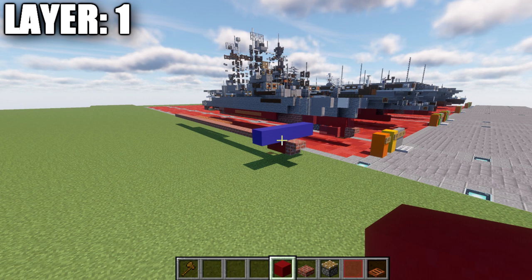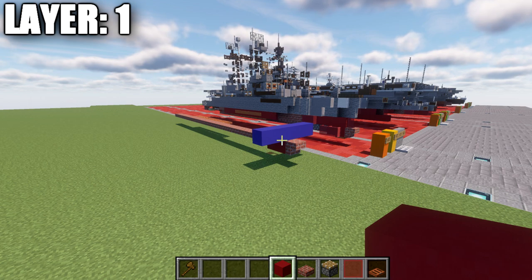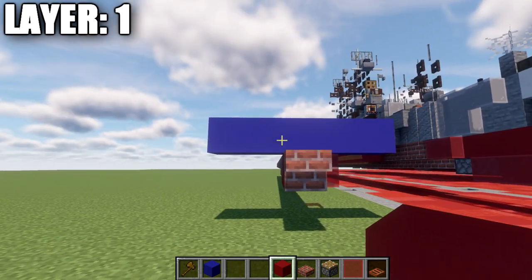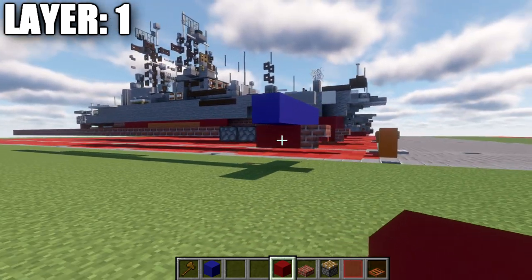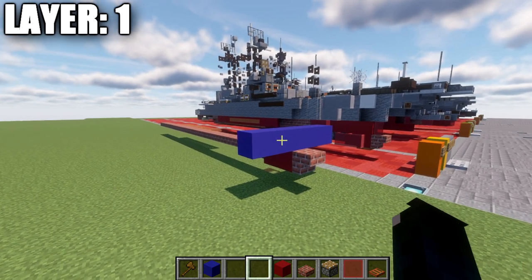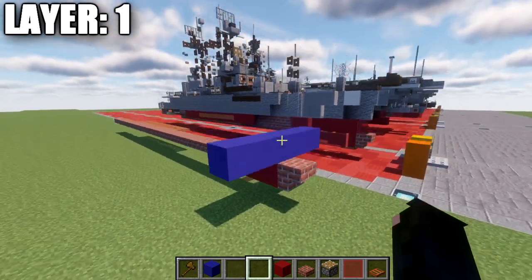Once we get into the complicated areas with the superstructure, I will be switching back to doing both sides all together. Just note that the first four layers are going to be half on, half off. I also want to mention that to build this correctly at the water level, you will want to make sure that layer one here is basically one block underneath the water level. You can see this line of blue concrete representing our water surface level. Make sure that layer one sits properly here, as it's very important for how the ship sits in the water.